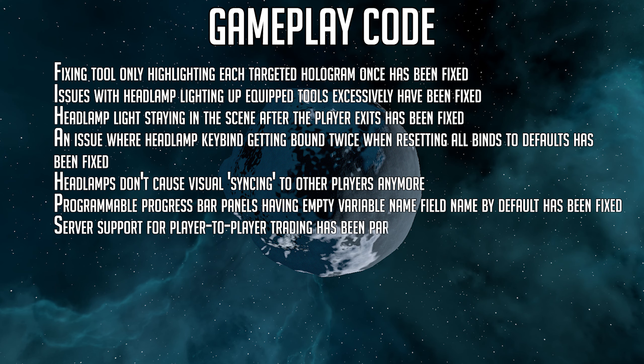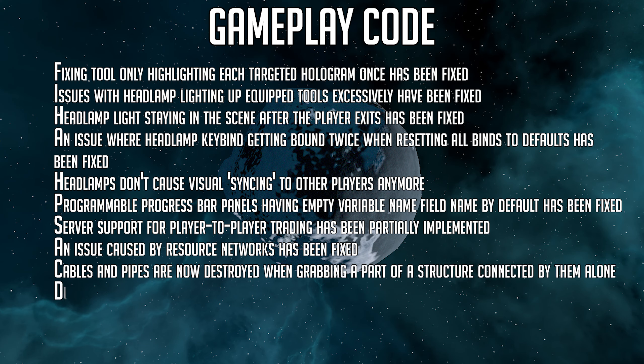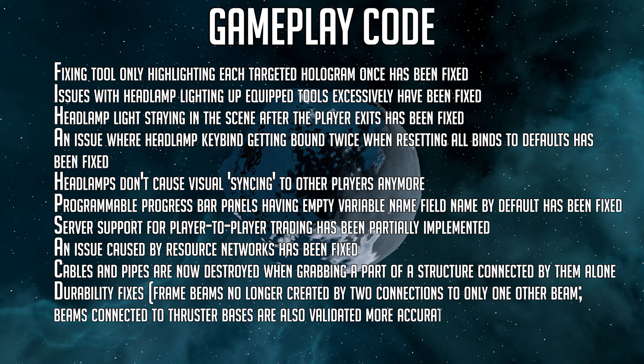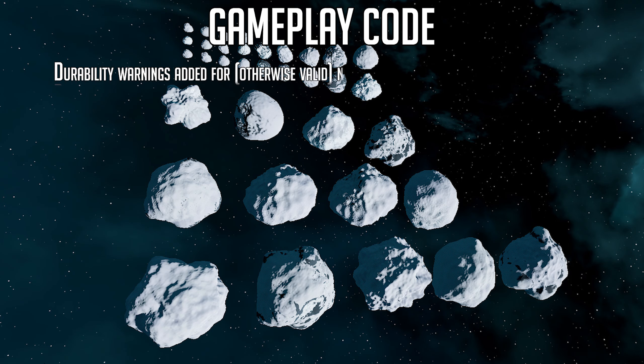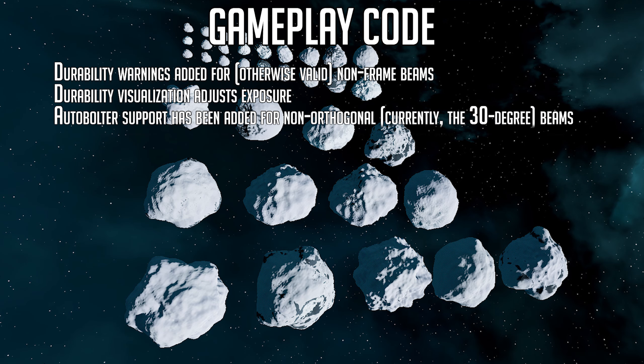Server support for player-to-player trading has been partially implemented. An issue caused by resource networks has been fixed. Cables and pipes are now destroyed when grabbing a part of a structure connected by them alone. Durability fixes include frame beams no longer created by two connections to only one other beam, and beams connected to thruster bases are validated more accurately. Durability warnings have been added for otherwise valid non-frame beams. Auto bolter support has been added for non-orthogonal beams — that would be the 30-degree beams that have not been working so far. Great job on fixing that one pretty quickly.